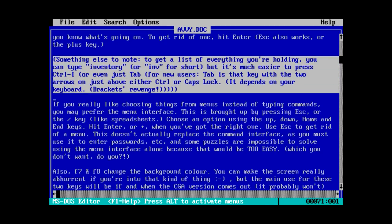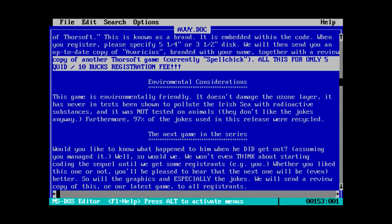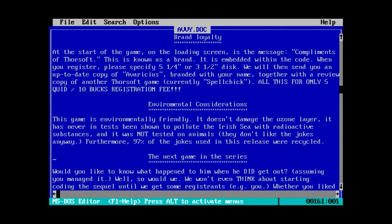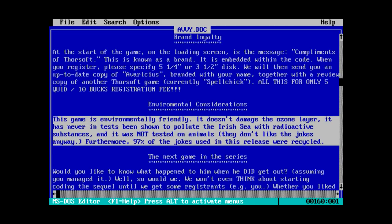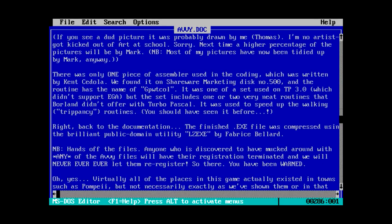Something else to note: to get a list of everything you're holding, you can type Inventory, or press Control-I or Tab. Is this going to be like a King's Quest type game? It says here the game is only 5 quid or 10 bucks for registration - 5 quid is 5 pounds, suggesting the game was probably made in the UK. Also: this game is environmentally friendly, never been shown to pollute the Irish Sea with radioactive substances, and was not tested on animals - they don't like the jokes anyway. Furthermore, 97% of the jokes were recycled. There's a lot of stuff in this document, even revision histories.